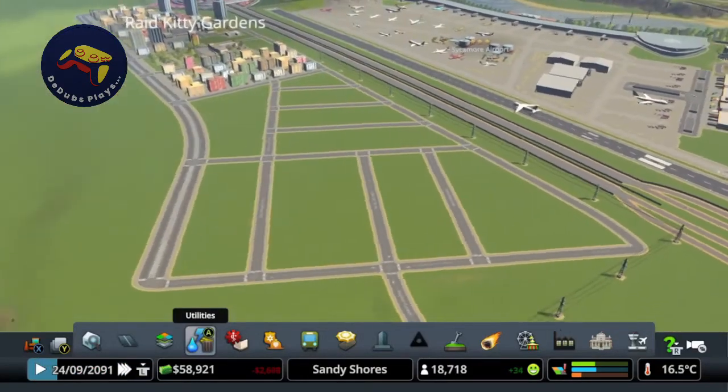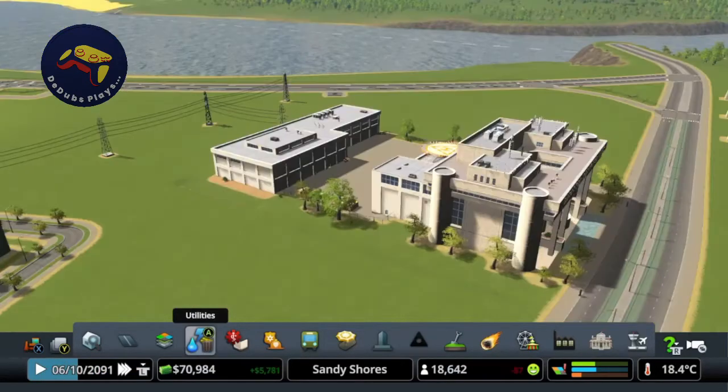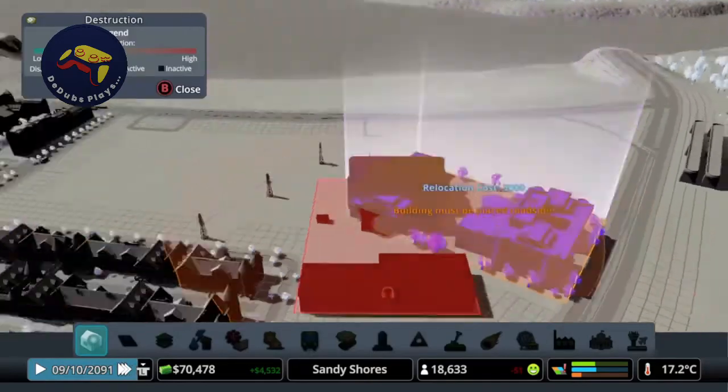We want to think about what we're going to put over in this area other than the housing and offices. We do have the disaster response unit which I haven't yet found a home for, and I kind of feel like the low height and blocky structure would fit quite well in the area that we're building, so we're just going to move this over here.